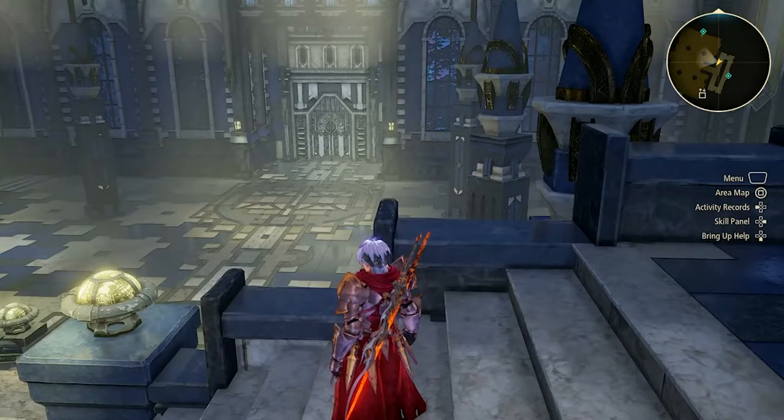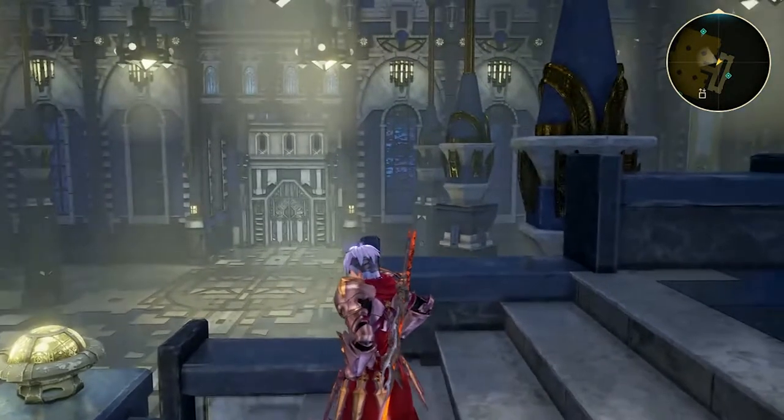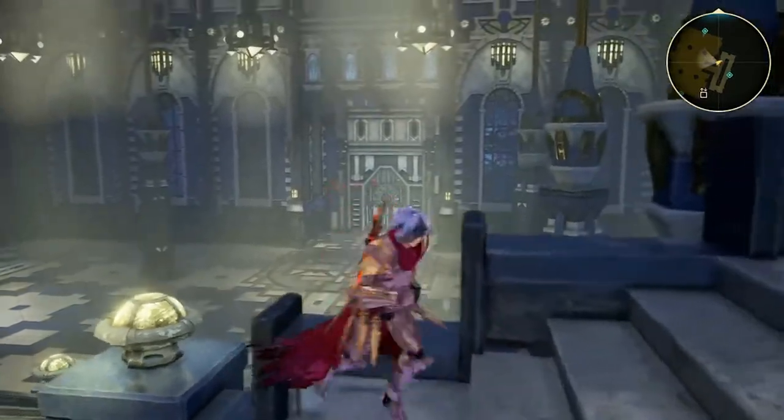What's up everybody, this is Tony A. Welcome to Everybody Games. Today I'm going to go over how to open the secret door in Ryval Prison Tower. This is the entrance to Ryval Prison Tower, so you can see the front right there.